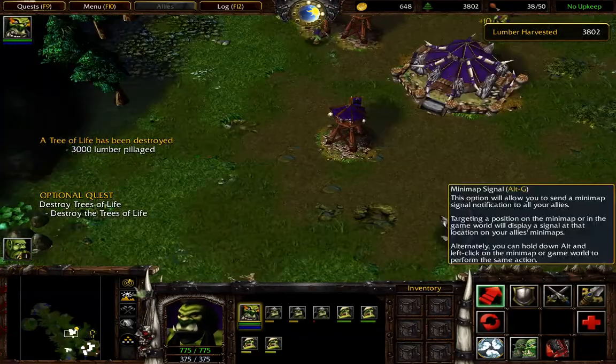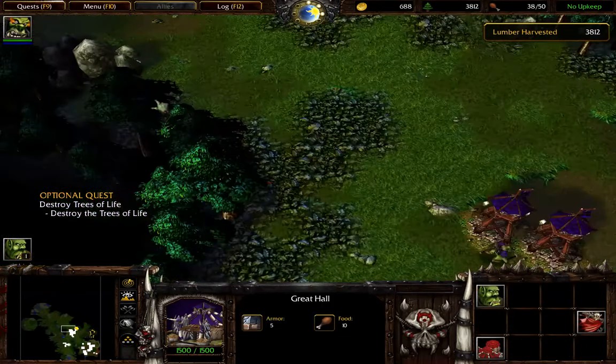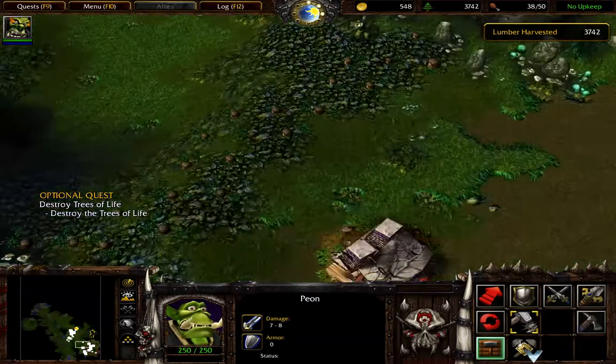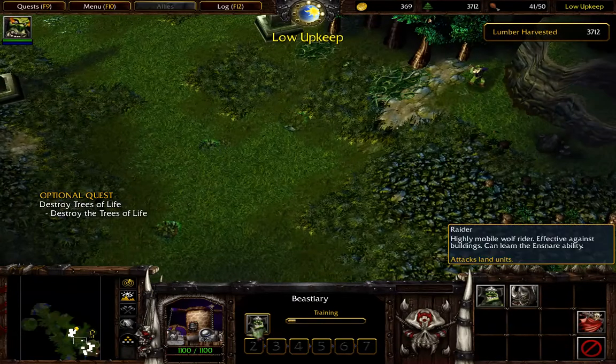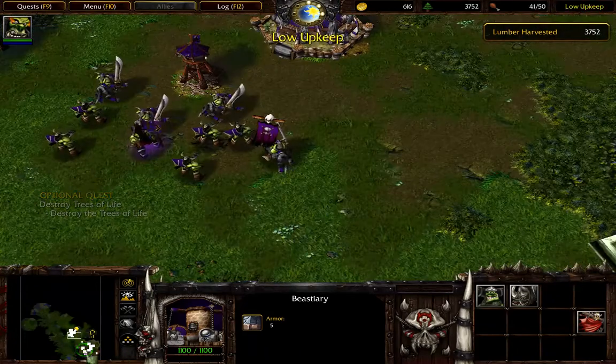Alright, you want to come back here. So that's our second optional quest. They are probably going to attack pretty soon with another group of air units — get ready for that. Alright, so now we're on low upkeep. Don't want to be on upkeep. Try and stay off upkeep as much as possible.